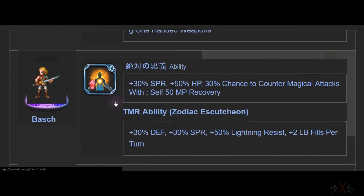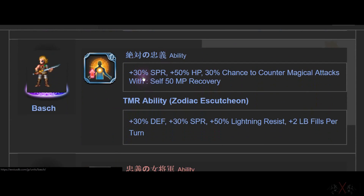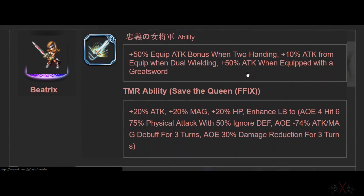Next is Bash. Bash has the best passive for Tank — it works really well with himself. Magic cover is the best. HP 50, Spirit 30, goes really well with him. And counter MP, so HP, MP, 30% chance to counter.